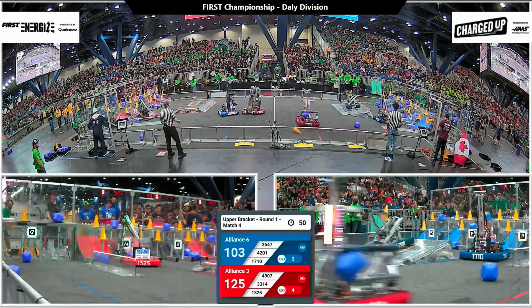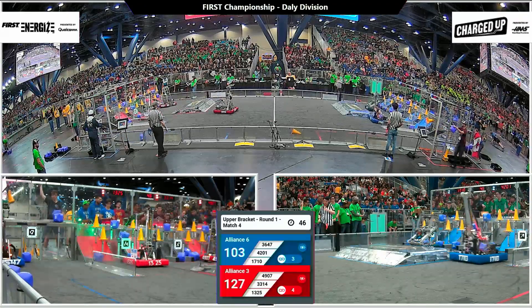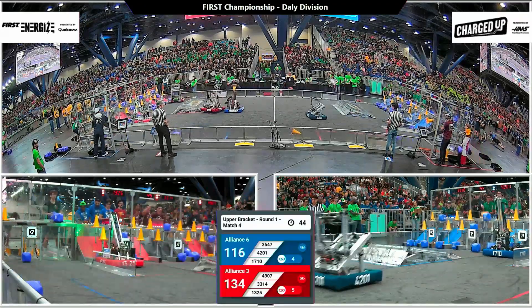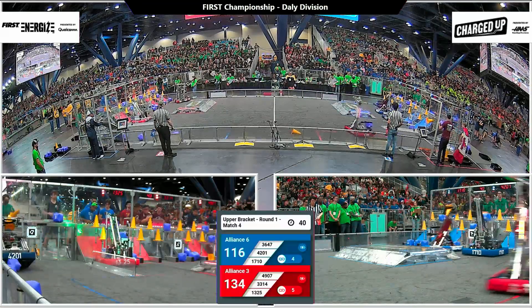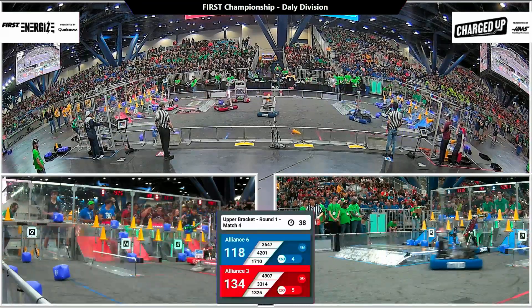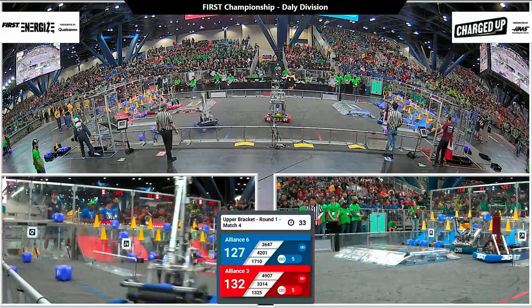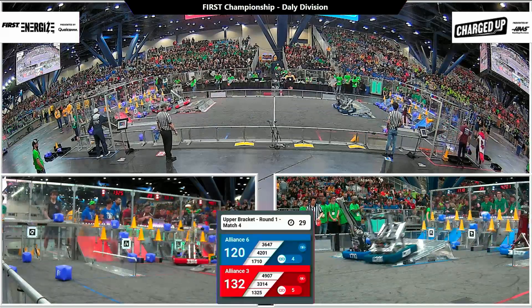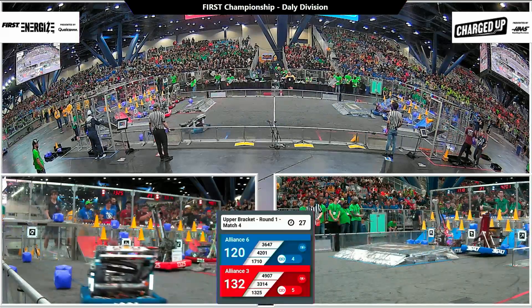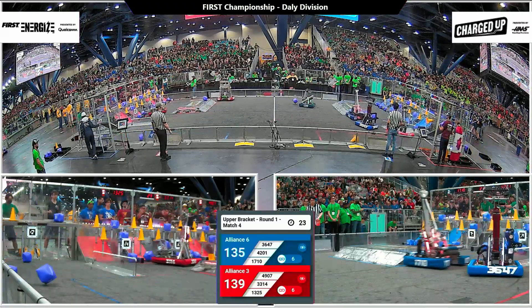Blue alliance now working on some rather methodical alignment. You saw Millennium Falcon place a cone moments ago; their alliance partners come in now looking to place a cone where their partner could not. Vitruvian able to pick up those three points, and in comes the alliance partner to round all of that out. Ravonics Revolution working mostly on the right side of the alliance grid as the blue alliance picks up their fifth link, now matching the red alliance. Twelve points separate the two alliances.